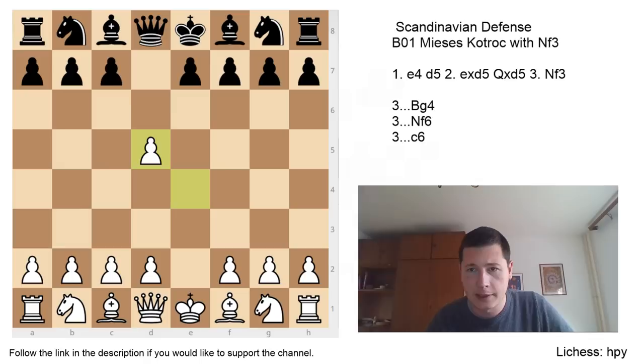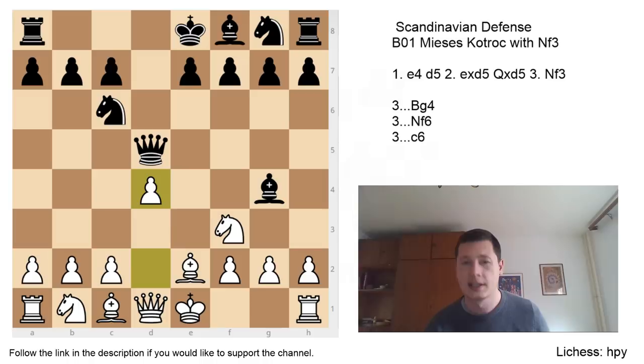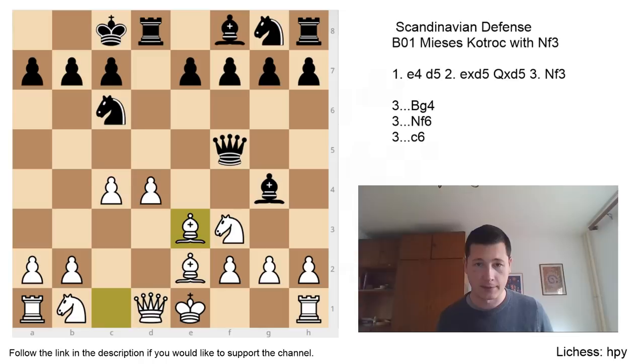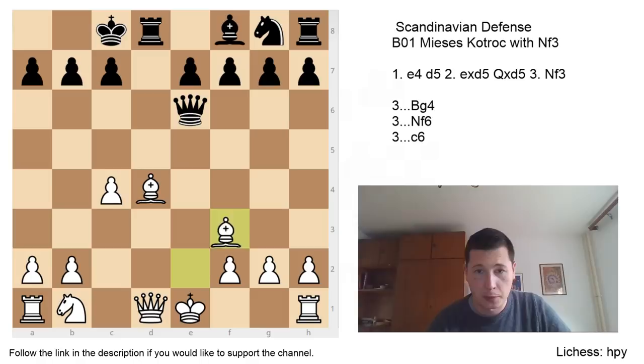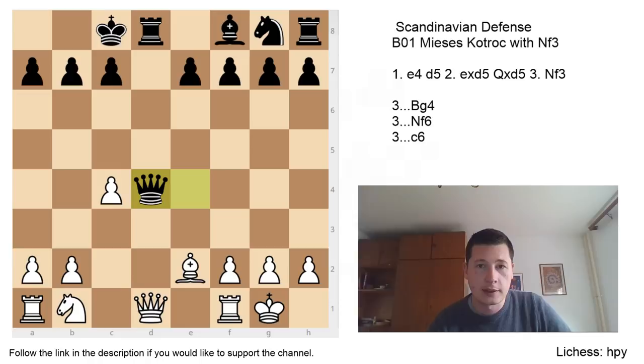So: e4, d5, exd5, Qd5, Nf3, Bg4 — the most active move, trying to castle queenside as soon as possible — Be2 the only move, Nc6 the best move, d4 taking up space — don't castle and go for d3 — castles long, c4 continuing active play. After Qf5, Be3 — black can take the pawn anyway, even though it's defended three times. The variation goes: Bxf3, Bxf3, then Nd4, Bxd4, and black has Qe6 check, so you are forced to play Be2. After Qe4, you are going to lose your bishop — there's no way to defend. So castles, giving up the bishop, Qxd4. You're a pawn down, so I would recommend that you don't trade pieces.